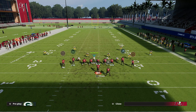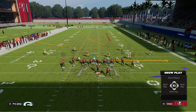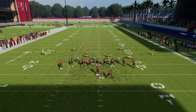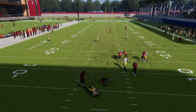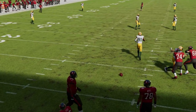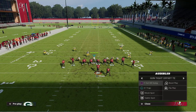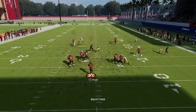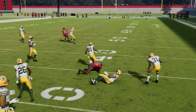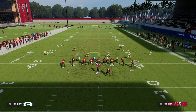If you switch to Cover 3 because you can't run match coverage, then Y Out HB Swing becomes a bomb play — you can hit that post route against every coverage in the game. And of course there's the wheel route meta; whether in Tight Slots or Tight Offset, they'll throw wheel routes to one or both of those receivers.